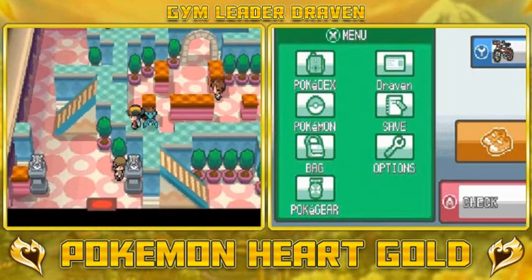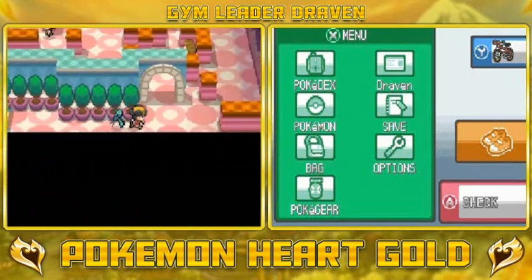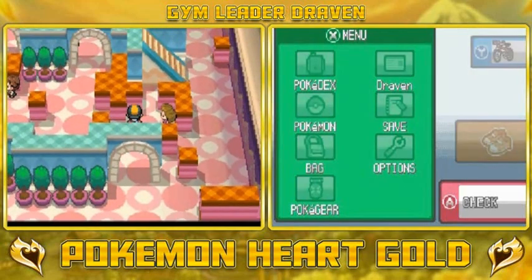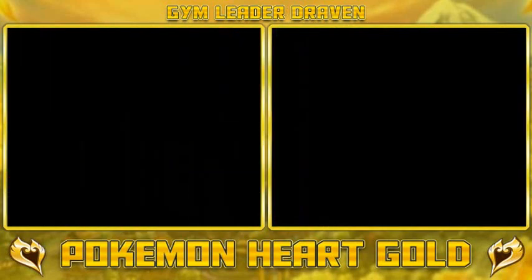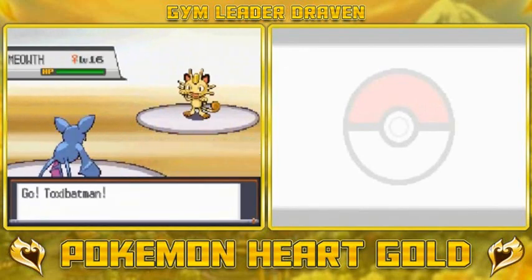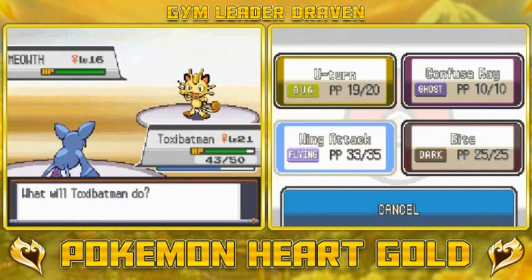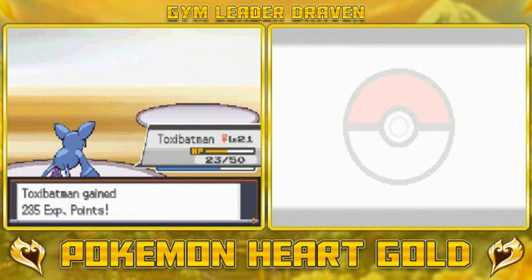There's only one trainer left, so we're gonna continue on with Toxic Batman because Toxic Batman needs to evolve. Beauty Samantha wants to battle. Let's go with a Wing Attack against her Clefairy - Wing Attack does it! Just a little Wing Attack for the win. We're getting closer and closer to evolution.